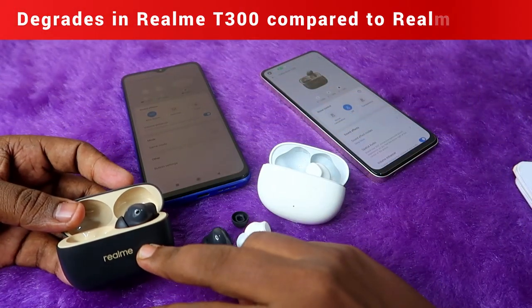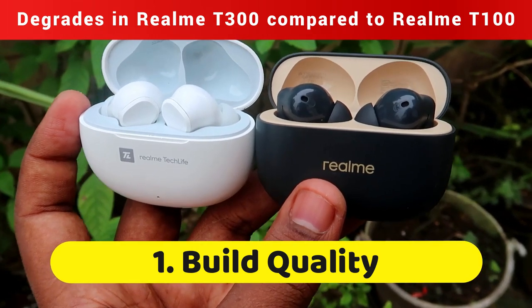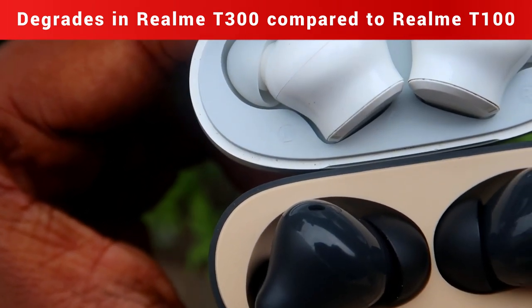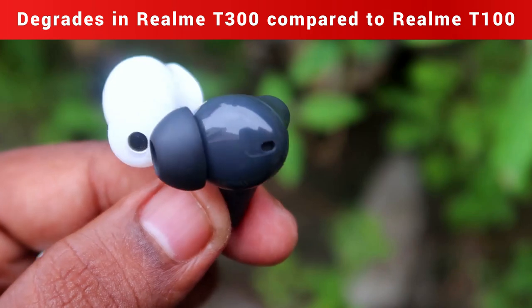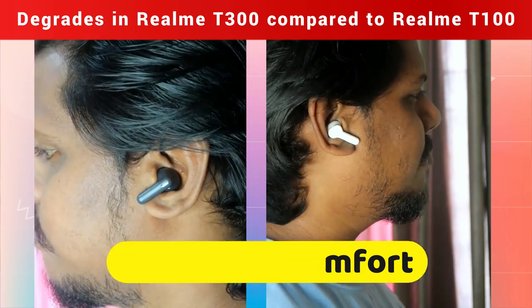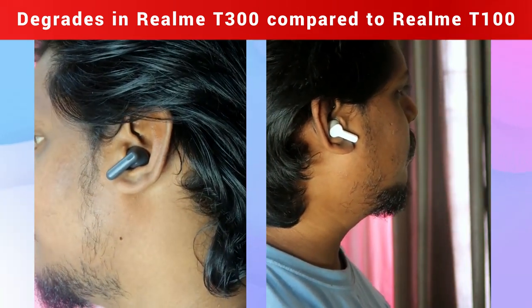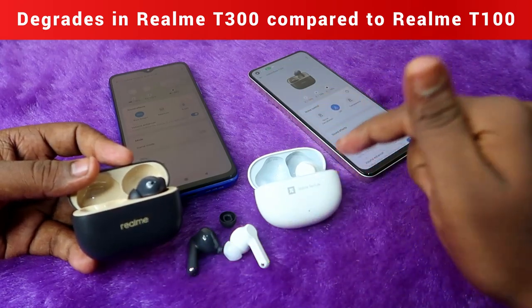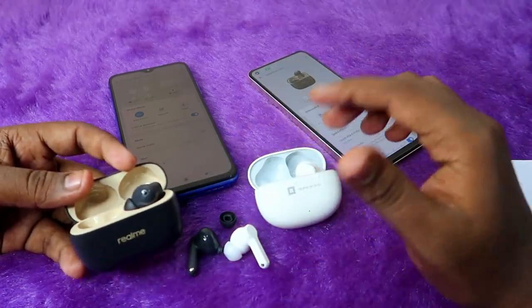Now let's look at what needs improvement on the T300 compared to the T100. First, build quality — both are made of plastic, but the T100 has thicker plastic than the T300, meaning Realme made a compromise in build quality on the T300. For wearing comfort, both are stem-type designs, but the T100 is more comfortable to wear. Also, the T300 dropped Google Fast Pair support, which was present on the T100.